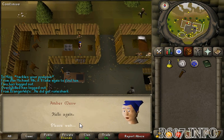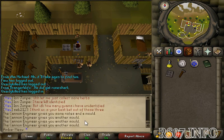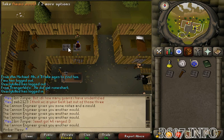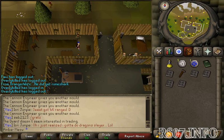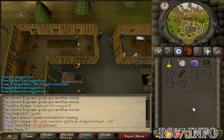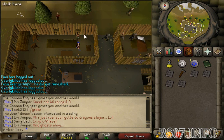I believe this is actually the person that will sell you the dwarf multi-cannon, although it's just about one mil so it's going to be a little bit pricey. But if you really want it, then it's kind of worth it. I took a few ammo molds because I like having bank saver spaces.